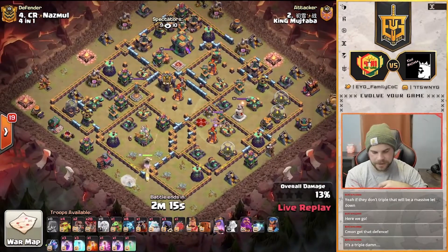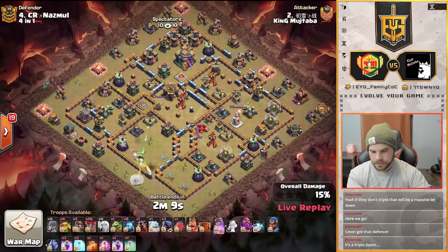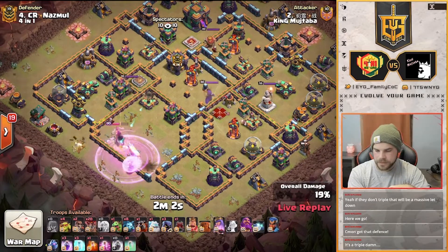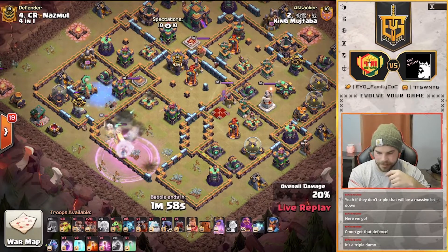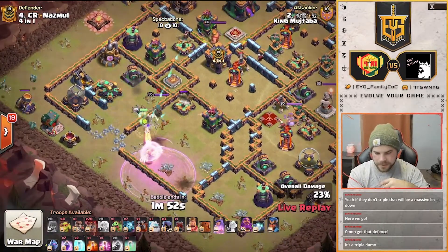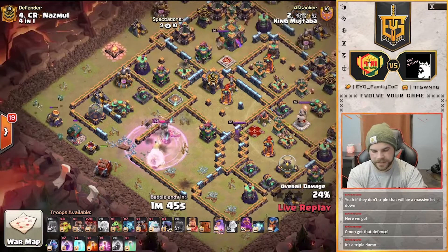Zooming out a little bit so we can see the rest of the map. Here are the healers. Eagle goes down nice and early. It's going to need a rage spell for that queen — there we go, very nice. She's still under quite a bit of fire here and might still go to ability. He's going to freeze up the scatter. He's able to hold on to the queen's ability and drops in another rage. He's going to freeze up the expo and the enemy RC. Here comes the log launcher in behind the queen.